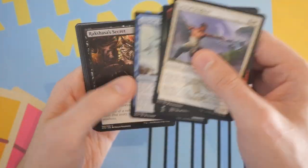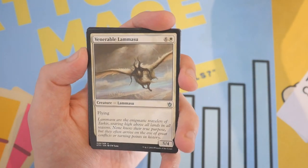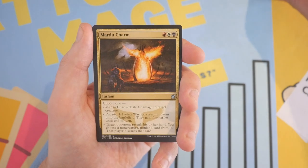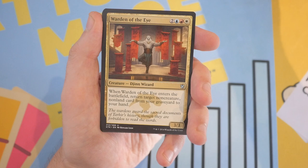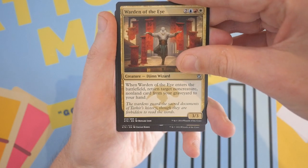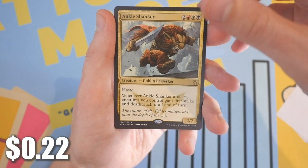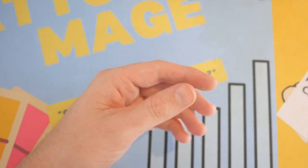Next pack: first uncommon is Venerable Lammasu, then Mardu Charm, then Warden of the Eye. Our next card — yes, it is a rare — it is a creature unfortunately: Ankle Shanker. Then we got a Swamp.